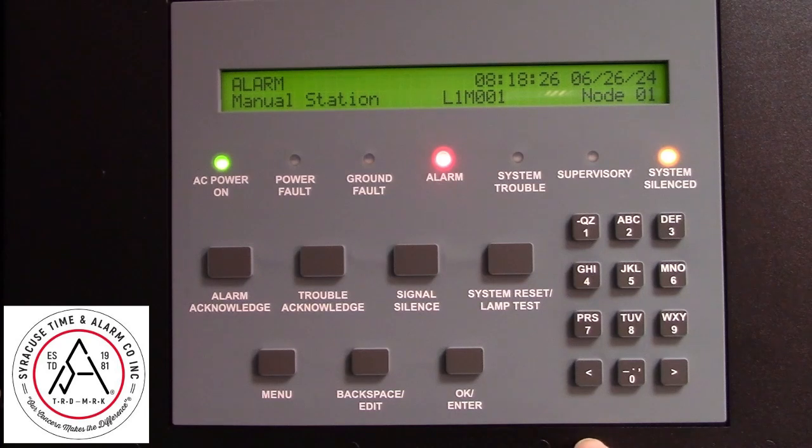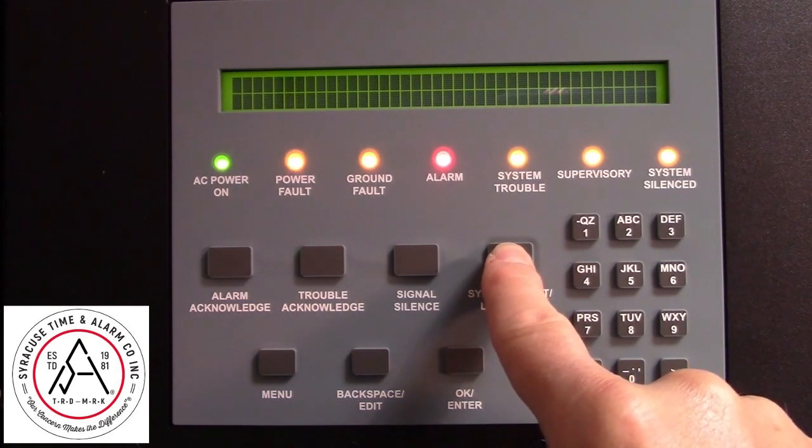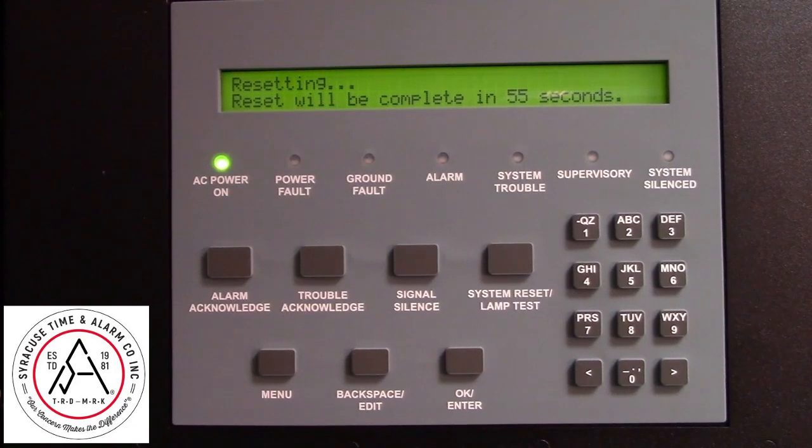Once the condition has been cleared and you want to reset, press and hold reset until you see the word 'resetting.' The system will then do a countdown and return to normal condition.